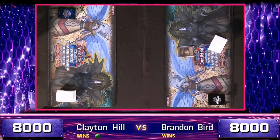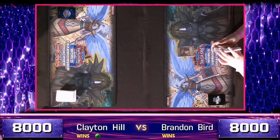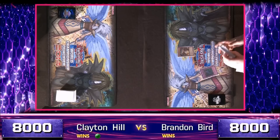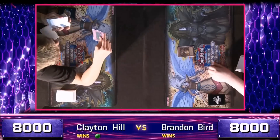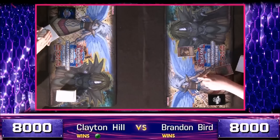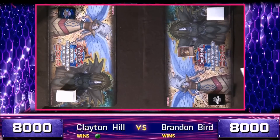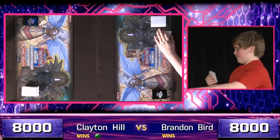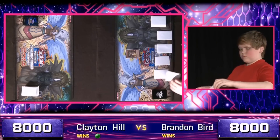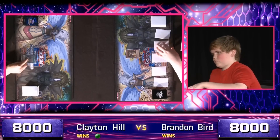Speaking of searching things for free — Bird starts off game two with Trap Trick's Mirmelio, getting a free Trap Hole out of his deck. He's got Trap Trick's Trap Hole Nightmare in addition to Bottomless Trap Hole, and since he sided in Acid Trap Hole, he's able to pull it straight out of his deck and immediately force Clayton Hill to change his game plan. That is a huge influencer Hill's going to have to play around. The tricky thing with Acid Trap Hole is that it can stop you from using your Geargia Armor's effect — you can flip it face up but you don't get to search your deck.